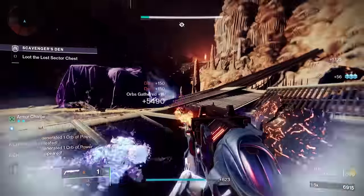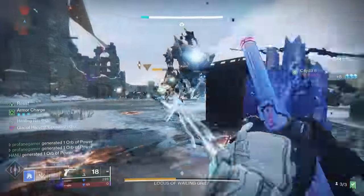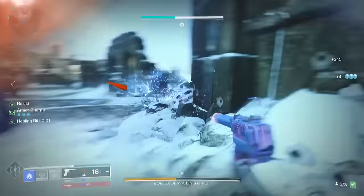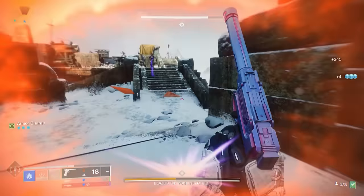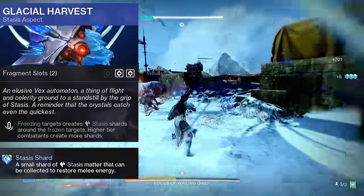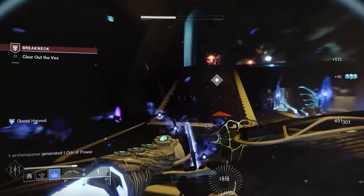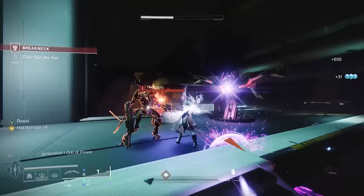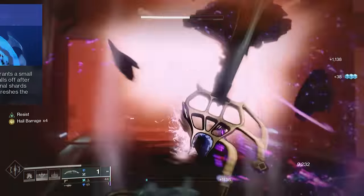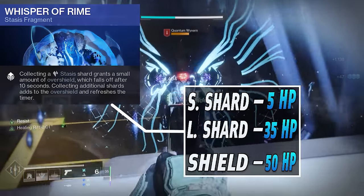With how we have the rest of this build set up, along with the artifact mods that we'll talk about here soon, you'll have unparalleled uptime of that Rift energy, so you'll be able to spam these rifts all over the place, giving you and your allies an abundance of little safe havens within the midst of battle. On top of the Frost Pulse aspect, we're also using Glacial Harvest. This is going to generate Stasis Shards whenever we defeat slowed or frozen enemies. There is a limit to how many shards you can create — you can only make 6 every 10 seconds. Intrinsically, these shards will provide bonus melee energy, giving us 12.5% for each shard. But with the use of the Whisper of Rhyme fragment, those shards are going to provide health, and whenever our health is full, they'll provide an overshield.